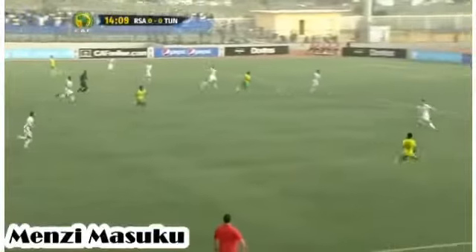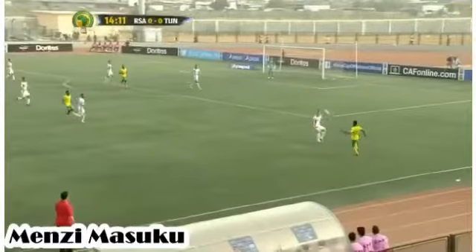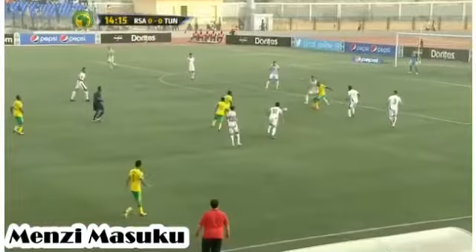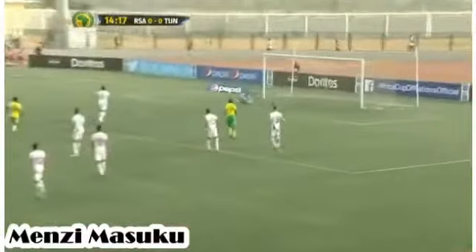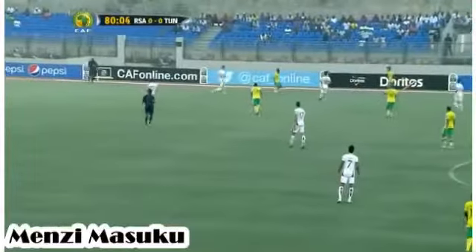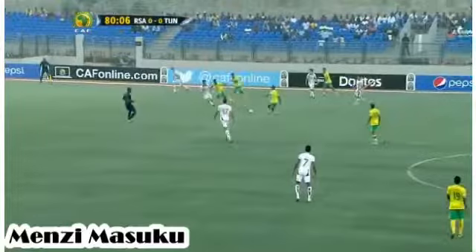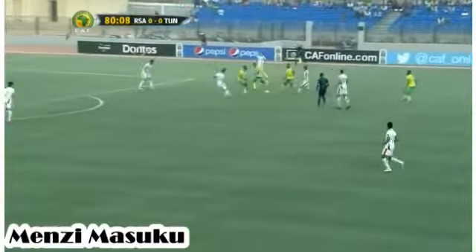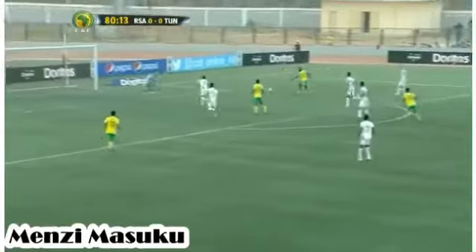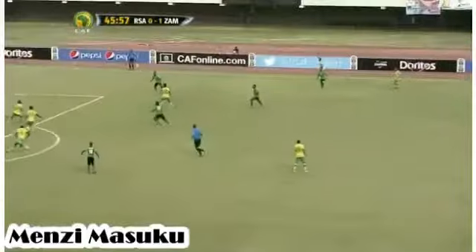Good bit of play this from South Africa, spreading play well. Here's Masuko with a fine bit of control. Masuko gets the 1-2 and there's a 3-4 — lovely football from South Africa. Shangasi has Mubar on the overlap. Malambi continues his run, looking for the 1-2. Malambi back to Mubar and a chance for South Africa — well played there at the back.